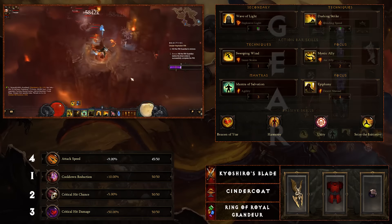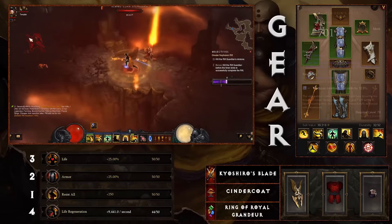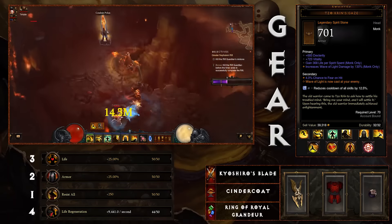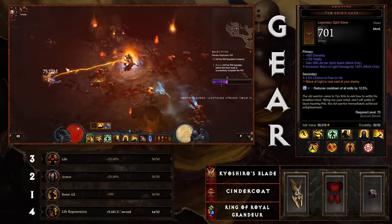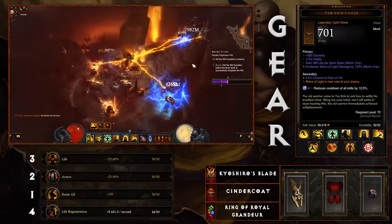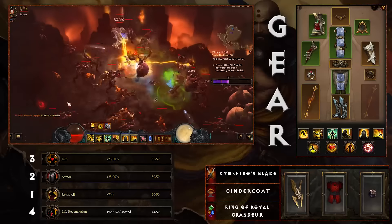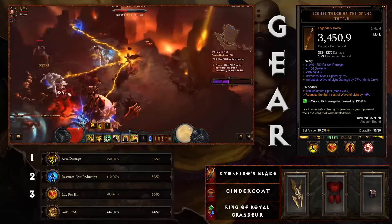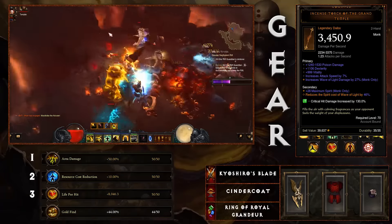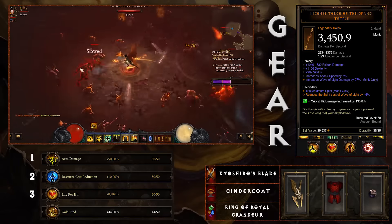Now we're going to start in a slightly different section of the gear to kick things off on how this works. Pretty much all this gear is 100% necessary outside of the boots. First, Zokrens Gaze — the spirit stone helmet — makes Wave of Light cast at your enemy, turning it into a ranged attack. That's what makes this build work. Without it, this is a much more difficult build. Next is the Incense Torch of the Grand Temple, your daibo — it reduces the spirit cost of Wave of Light by 40 to 50% and also increases Wave of Light damage.